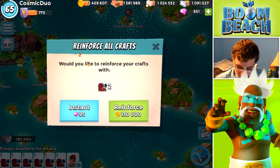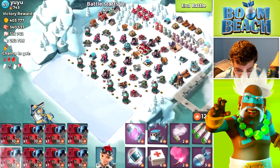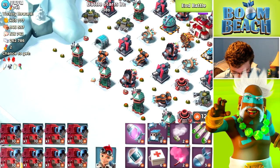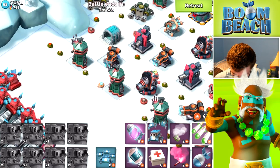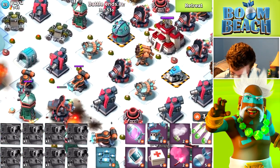We need to save up because we need critical fuses that we'll get at two million iron, so let's try and find these iron bases that are just completely loaded. We have 42 energy left after we place.